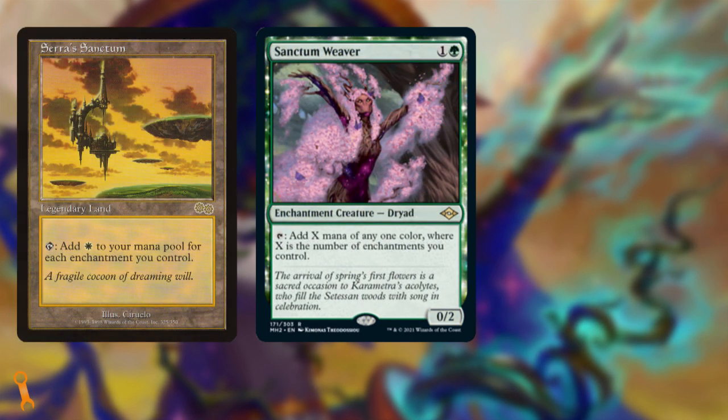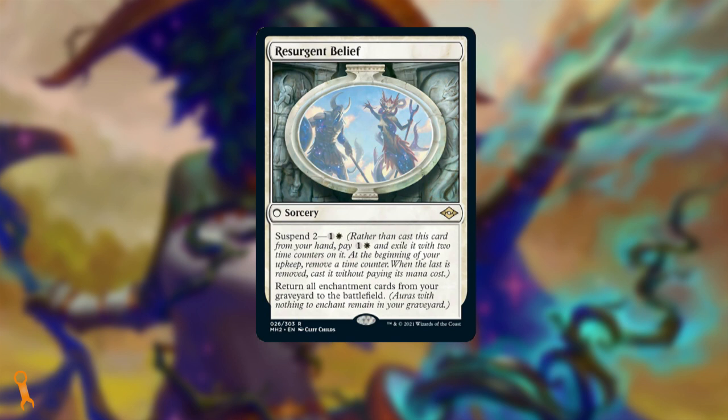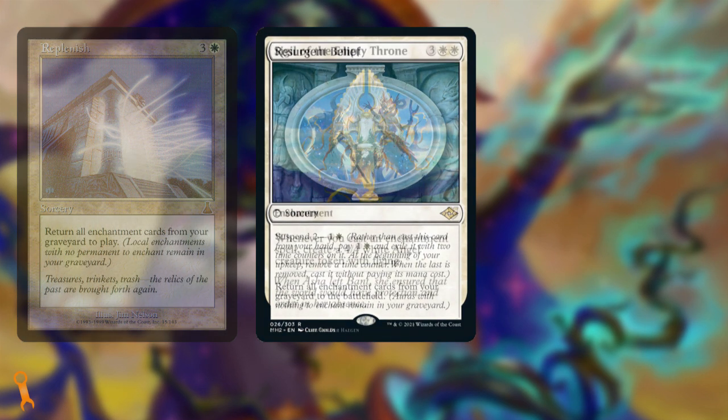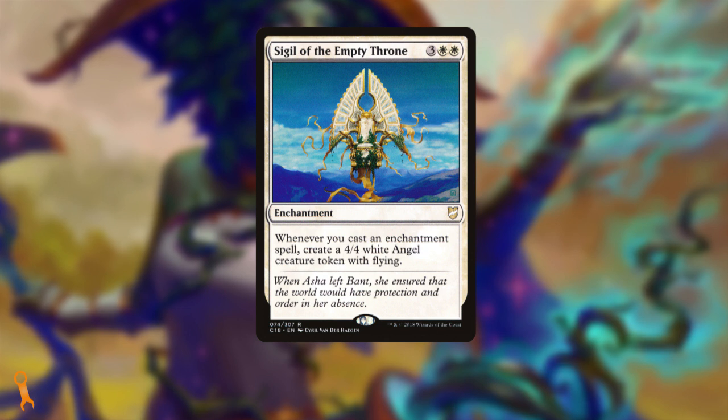Then we have Sanctum Weaver. This new mana dork is an enchantment creature and is a Serra's Sanctum on legs, making you any color of mana equal to the number of enchantments you control. In a dedicated enchantress deck like this, that's going to be a lot and will certainly help boost your mana generation. Lastly is Resurgent Belief — this card has suspend 2 for 2 mana and is essentially a Replenish, returning all enchantments from the graveyard to the battlefield. The last card I'd recommend is Sigil of the Empty Throne. Each enchantment you cast starts making you bodies, and with an even split of creatures and enchantments in the deck, having something that makes you more of either is what's going to catapult your gameplan into later turns.